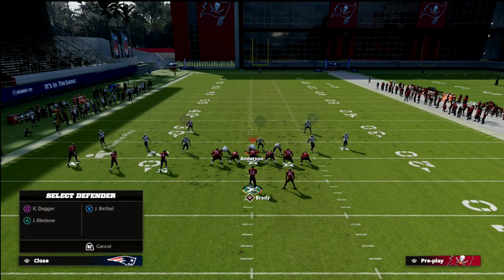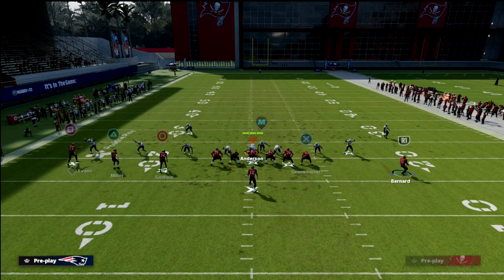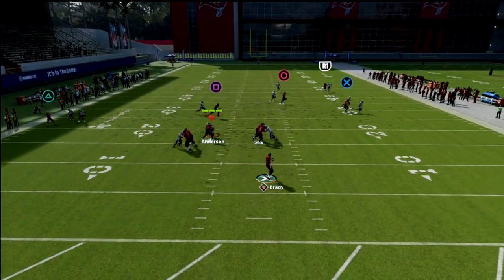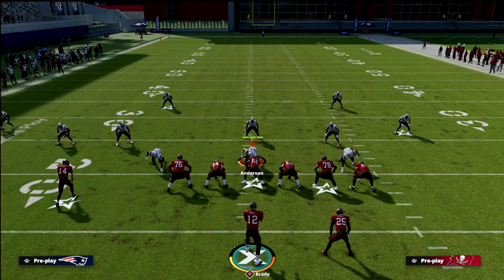Another coverage you'll get is cover 1, which is probably the best coverage in Madden right now. What's beautiful about this concept is you have that sharp out route. Even with a purple coverage indicator, that out route could potentially still be there. The en route is there for you, and then the crosser, of course, is there for you. So you've got three different levels at which you can attack the defense.